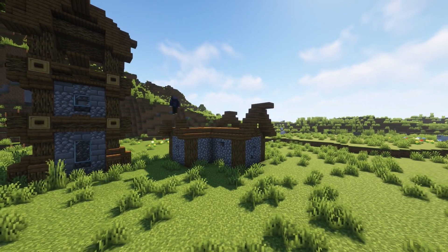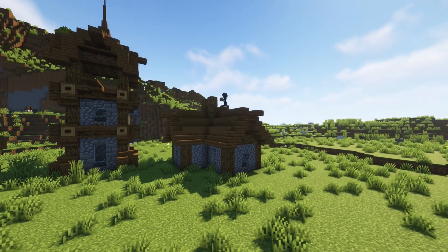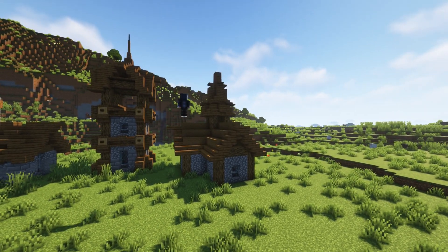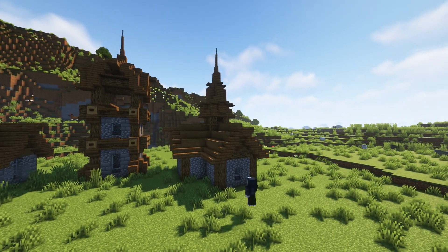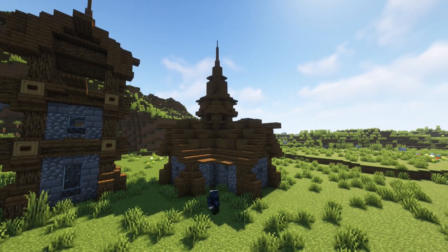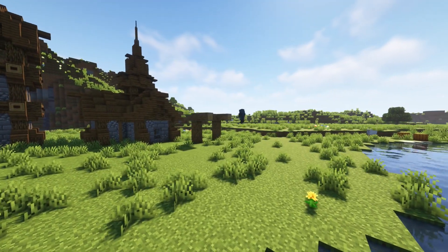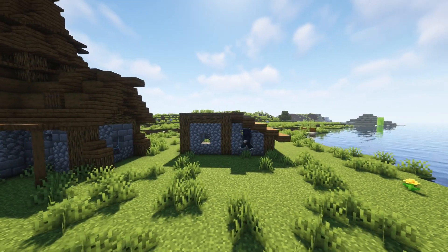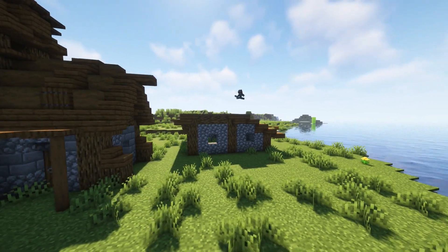This one is my favorite — it's the butcher shop. The butcher sells raw meat, raw steak, and raw chicken. This one is special because it has a small tower on top of the roof with cool detail, inspired by Flipside and Mythical Sausage.